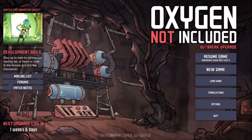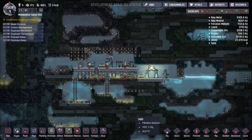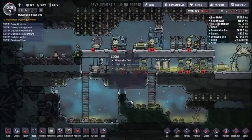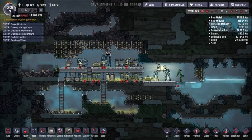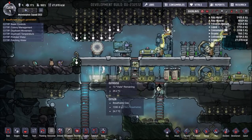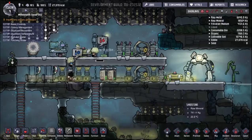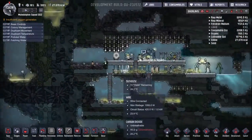Hello everybody and welcome back to episode six of Oxygen Not Included. So here we go. Last episode I made a couple blunders. These toilets, at least, don't need electricity. Everybody's back to working. The toilets don't need electricity — I made that clear in the last video, but I don't know why I said they needed electricity when they already used them when they weren't connected.